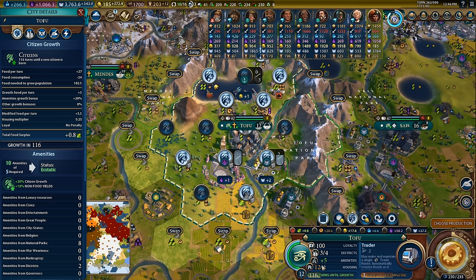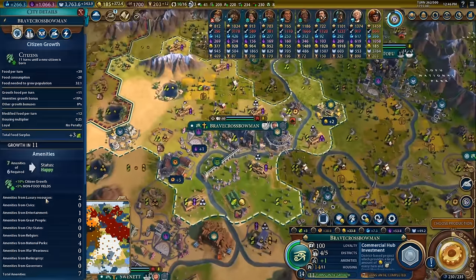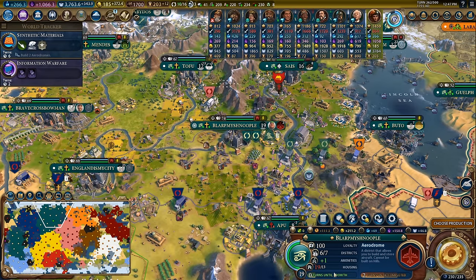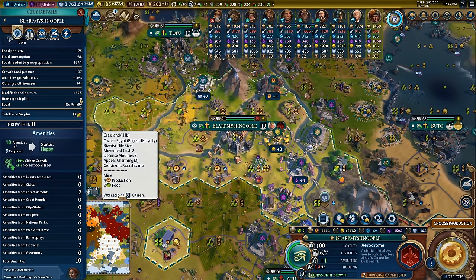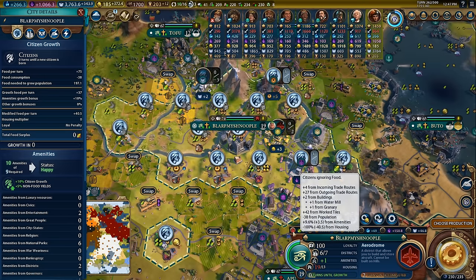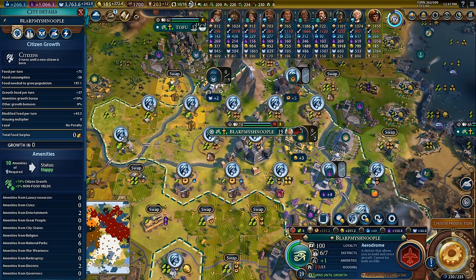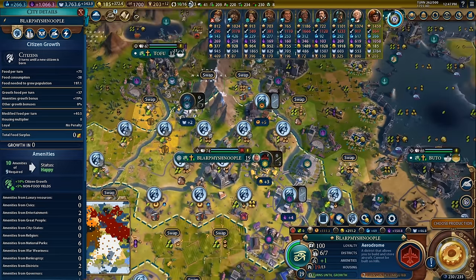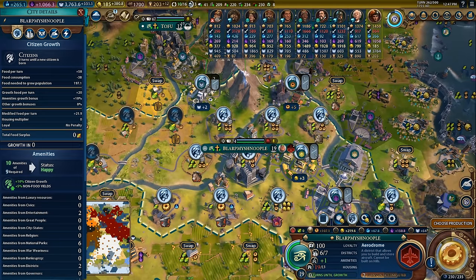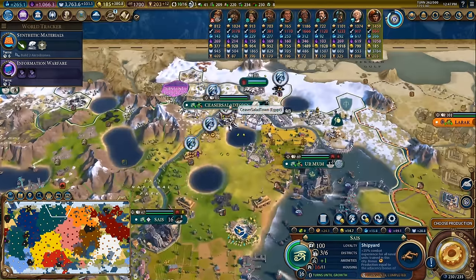Essentially, every piece of food worked above 24 food is worth one quarter — so if you want 2 surplus food, you have to work 8 surplus food. It's just way more valuable when you're at your housing cap to switch things around. It's also important to note that you don't always get the housing alert, so you'll have to check this manually. When you're massively above your population, you'll still get the 25% penalty. But in my capital with 19 out of 13 population, the housing multiplier is actually zero — meaning every single piece of food worked above 38 food is completely worthless.